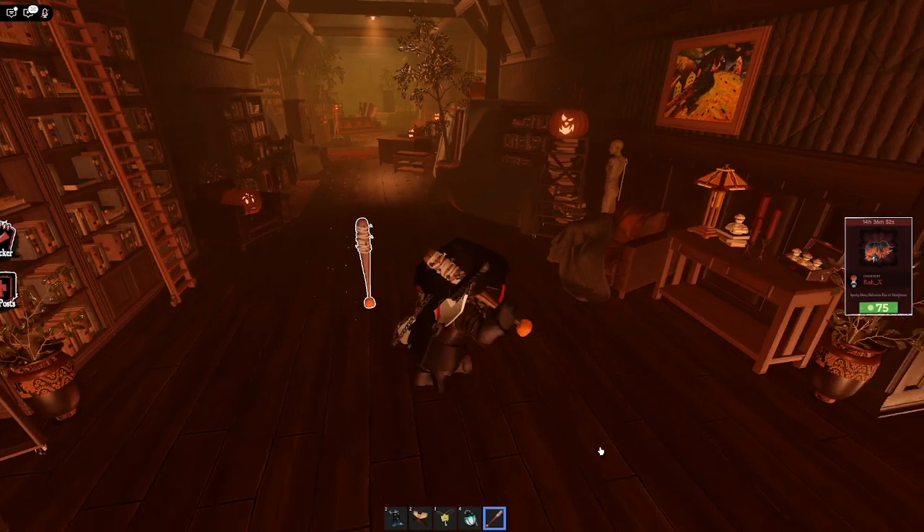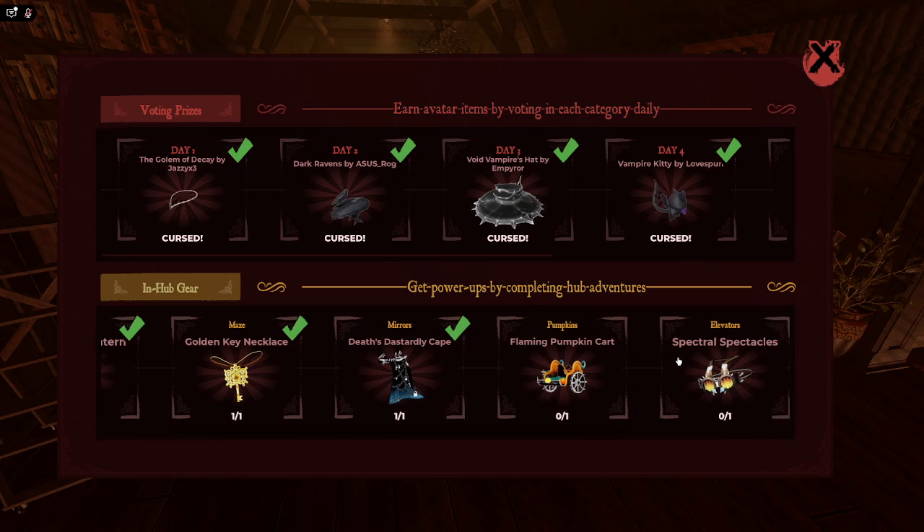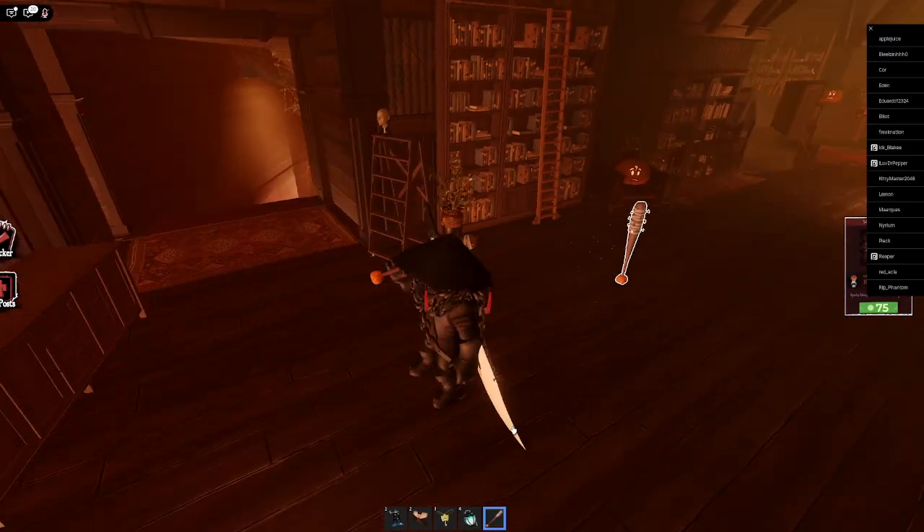Hey guys, we're in Tenovia today. I'm gonna show you how to get the flaming pumpkin cart. All you have to do is go to the art attic.